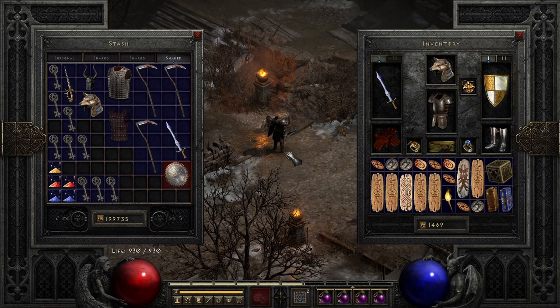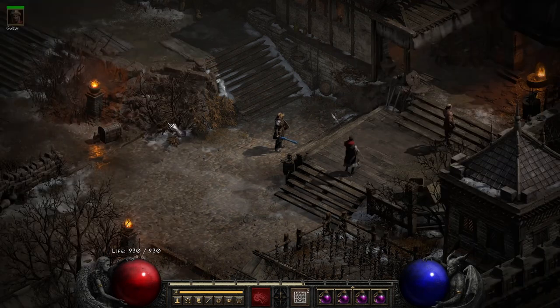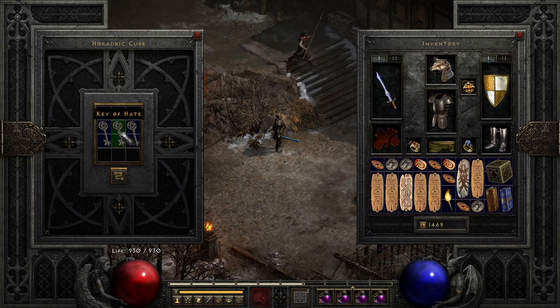I've loaded up my Fury Druid for doing ubers and now we're going to use these keys to make three different portals. To make a portal you need one of each key - one key of destruction, one key of hate, and one key of terror - all in the same Horadric Cube. This only works in Harrogath and only in Hell mode. Once you transmute all three keys you get a portal.